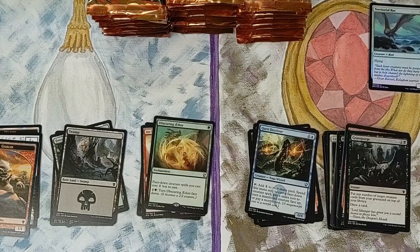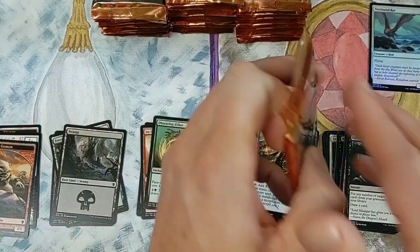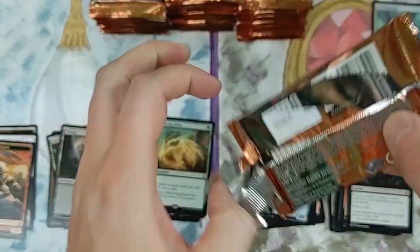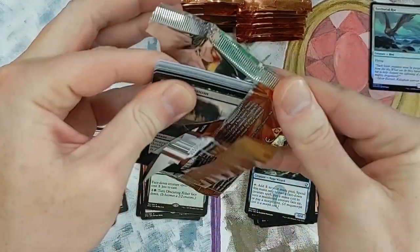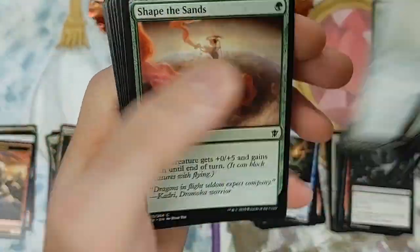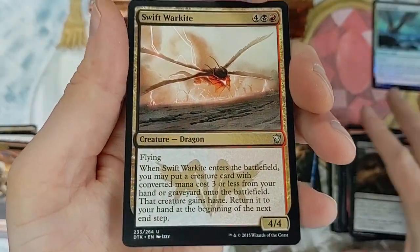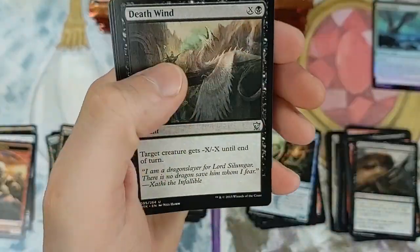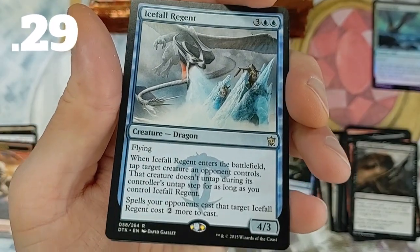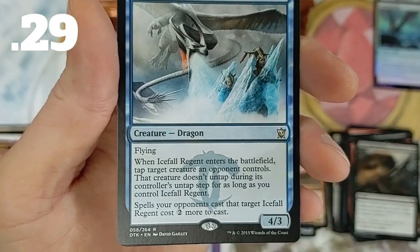Let's look at commons really quick - we are looking for Impact Tremors. Impact Tremors pulls are like a buck something, which is not bad for a common. Everything else is mostly bulk in this set. We have Swift Warkite, Sorcerer of the Fang - I love the art on this one, really cool.